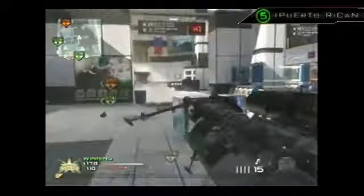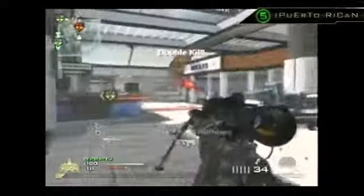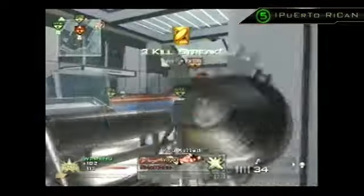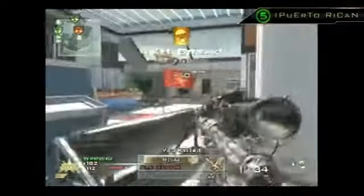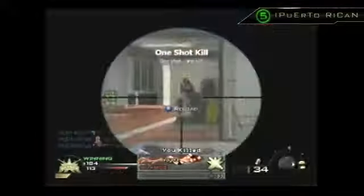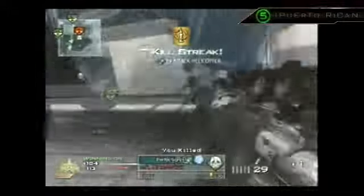Coming in at number 5 is Puerto Rican playing Domination on Terminal. He's going to start this clip off with a double Semtex kill, head over to the A spawn with the Intervention, get a scoped kill there with someone coming back from A, followed by another for the airdrop. Gets two more after that — end of the hallway, collateral for the attack helicopter.